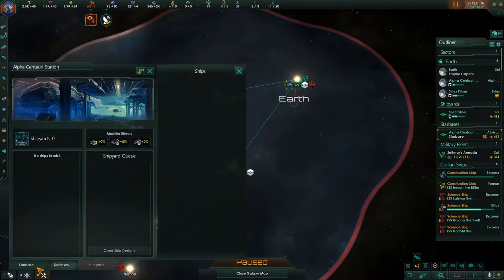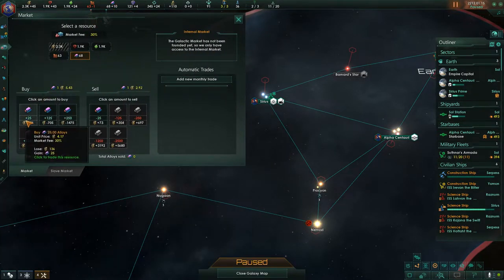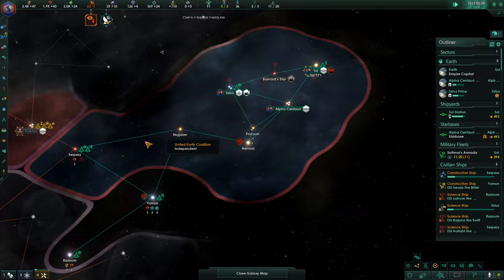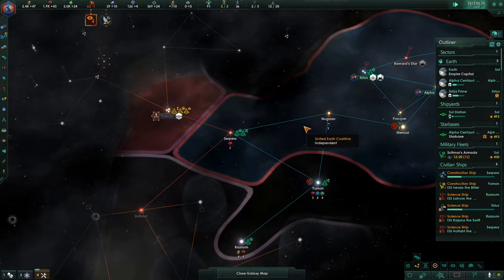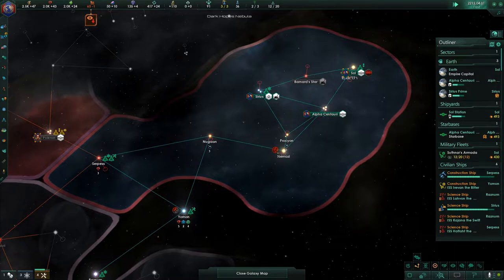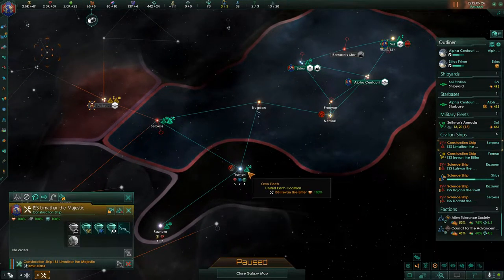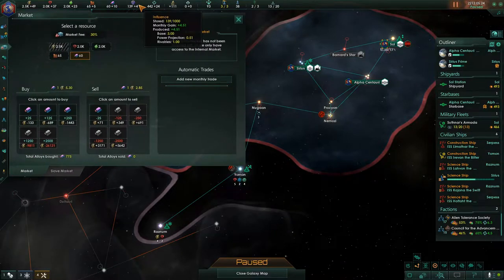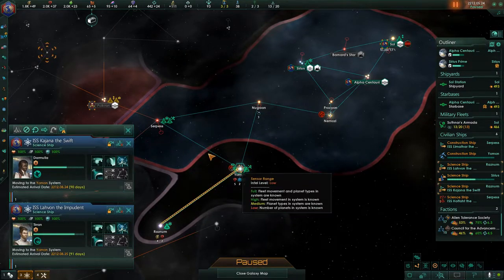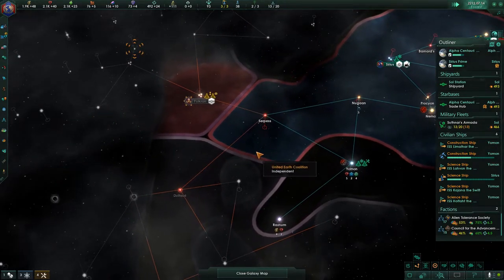Our starbase got finished, so we can actually get trade hubs going. A few more alloys will allow me to relocate this station probably closer to the front lines — probably this system, so I'll have a buffer, or maybe just to avoid piracy between stations. I have enough influence to get some more outposts going. I'm going to move all my science ships over here for now — no need to have them too close to the front lines at the moment.